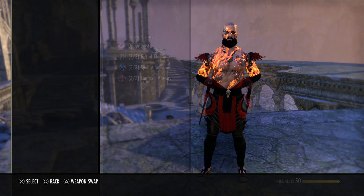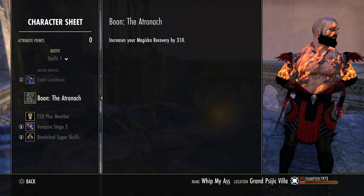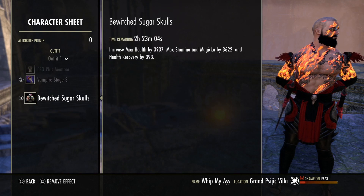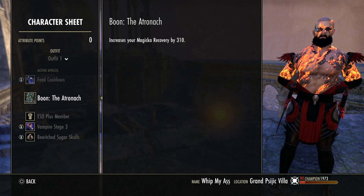For my Mundus Stone, we're using the Atronach. This is a staple Mundus for all magic builds because we're using Sugar Skull's food and don't get recovery from it, so it's nice to have the Atronach for more sustain. You could go with the spell damage Mundus, but you'll get more pound-for-pound value from the Atronach. You could even go with the Lover — but I prefer the Atronach because more sustain is more important in outnumbered situations.